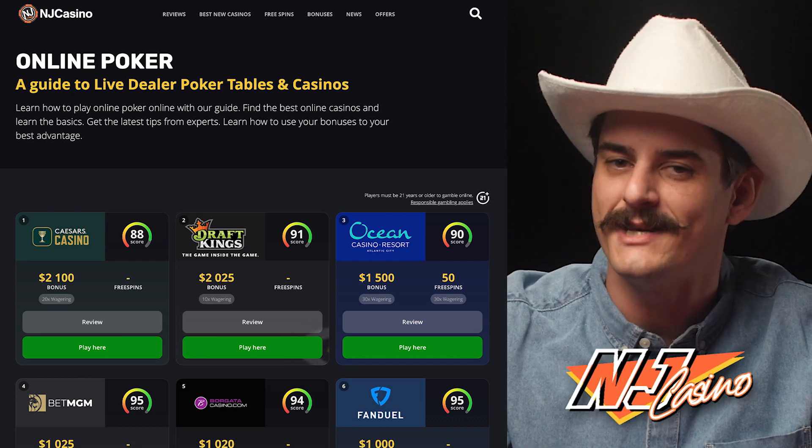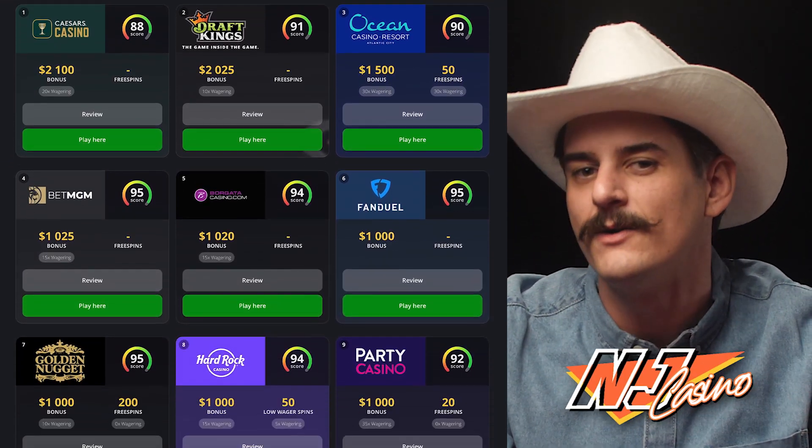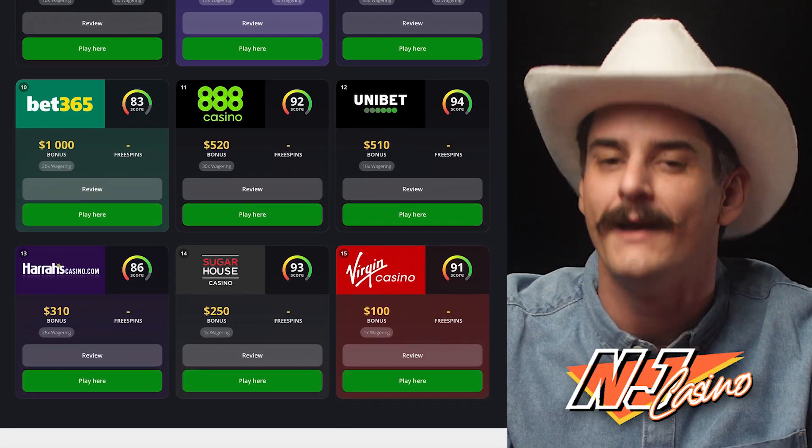Although it may seem as if it's only you and the dealer in the room, there are other players present also playing against the dealer. You can interact with them and the dealer through the use of the chat box if you still want that social aspect of poker. Interested in giving this casino game a try? Then head over to our website, njcasino.com, to find the best casinos where you can play live dealer poker and more.